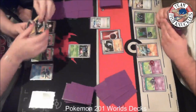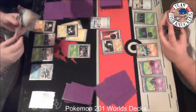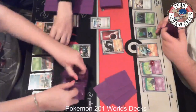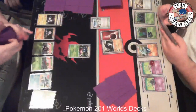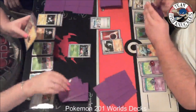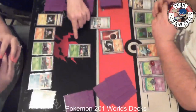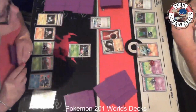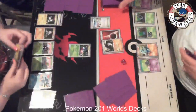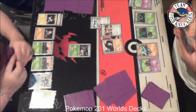We see a Pachirisu come down — its ability lets you put two lightning energies from your hand onto that Pokemon when you play it. Tracy plays a Copycat, so now she can start using Yamega's attacks. The first one does 40 to any bench Pokemon, the second does 70 to the active. We see the Slosis getting knocked out — she's targeting my Slosis so I can't use them. On my turn we finally get a Twins.